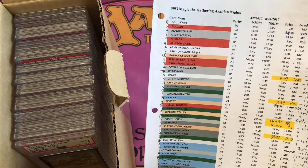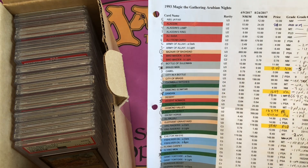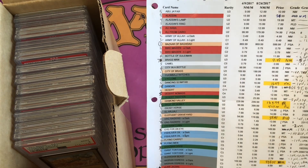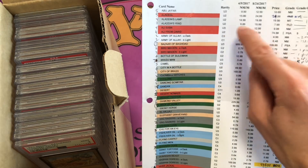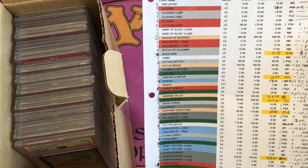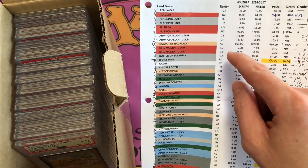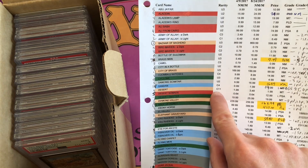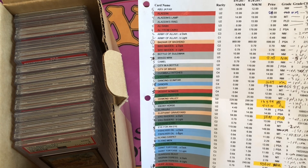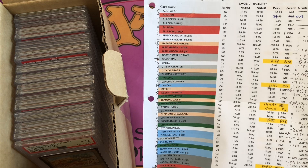Today's video is going to concentrate on graded Arabian Nights cards, mostly in PSA cases. I started collecting this set in 2017 and put together a spreadsheet of all the cards in the set alphabetically. There are 78 cards by name, with an additional 14 cards that have light and dark printing variants. The rarities are listed — there were no rare cards in Arabian Nights, just uncommons and commons, but they came in different rarities.